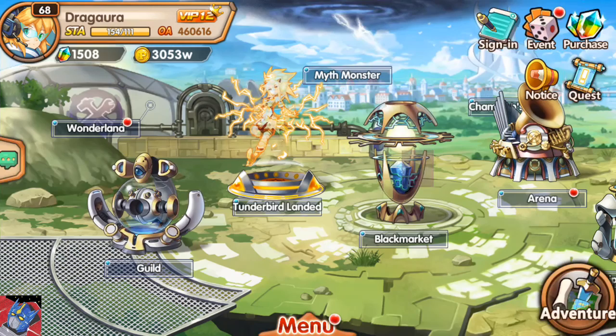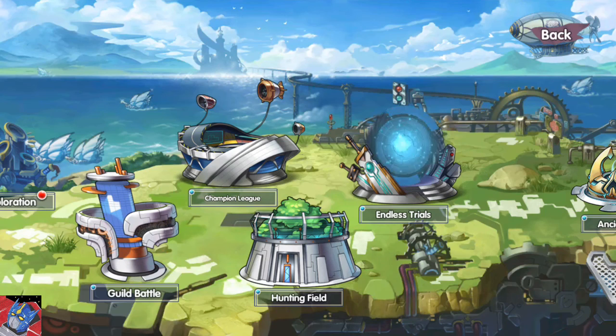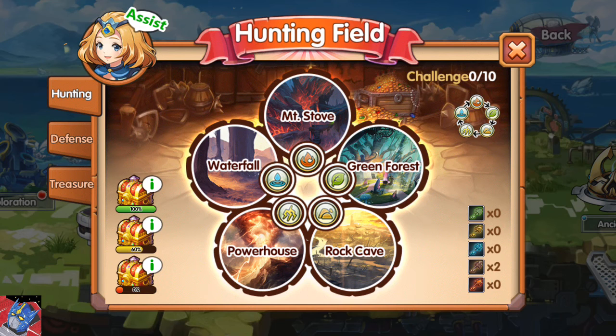The primary place to get runes — and you'll get these first before you know what to do with them — is over here at the hunting field. When you're able to use the hunting field, you will find yourself looking at five different areas.